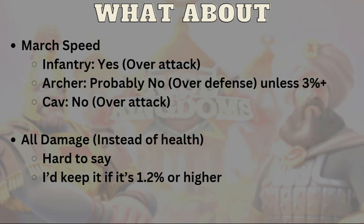All damage will show up in the third slot instead of health. It's hard to compare directly because one is offensive and one is survivability. I've heard people say all damage accounts for about two to three times the stat value — so 0.5% all damage is roughly equivalent to 1–1.5% of another stat — but attack matters less than health in that comparison. My feeling is that if all damage is 1.2% or higher I'd probably keep it, but below that I'd rather just have health.